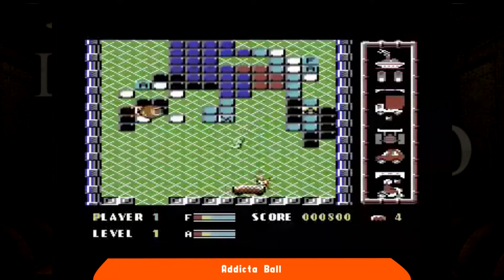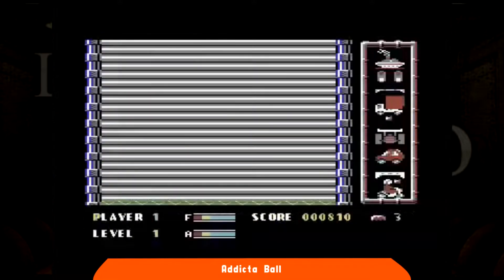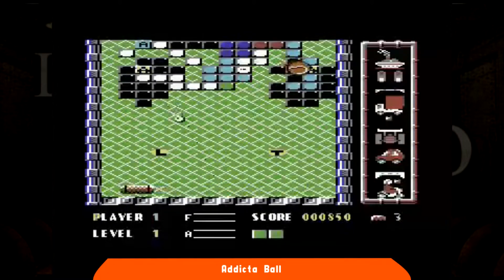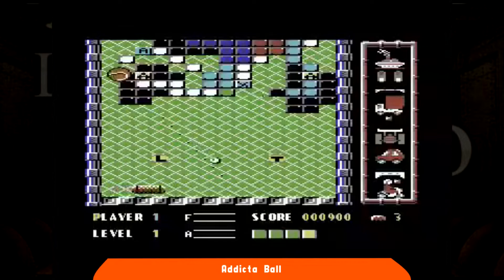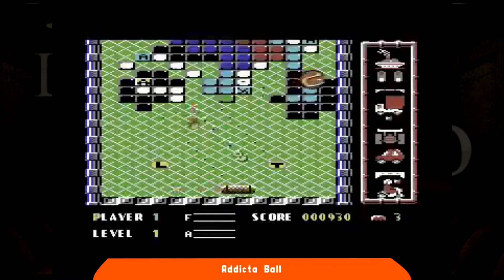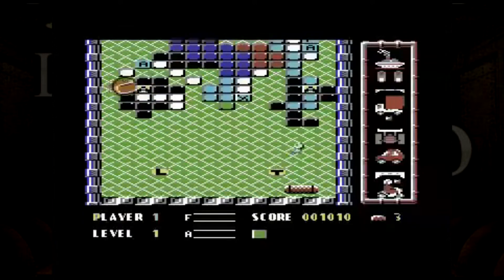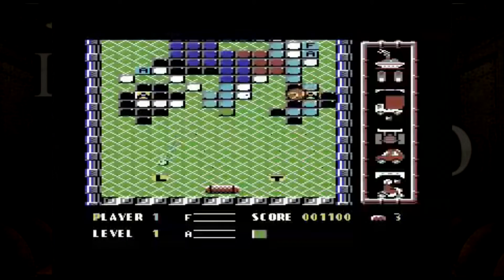Al di là delle apparenze, però, Addictable ha una maniera decisamente diversa di essere battuto. Non si andrà avanti distruggendo tutti i mattoncini dei livelli, ma basterà crearsi un varco tra essi ed attraversarli, dato che le costruzioni sopra di noi scorreranno nella nostra direzione fino a travolgerci. Ciò richiederà al giocatore una mira diversa nei suoi tiri e diventerà davvero importante padroneggiare per bene i rimbalzi. Oltre ad essere godibile, Addictable è anche ben programmato su tutti i formati.